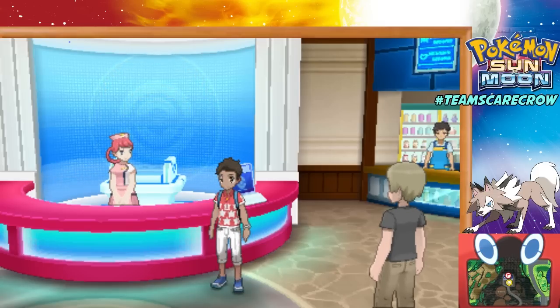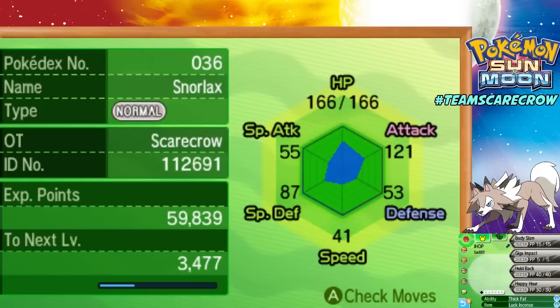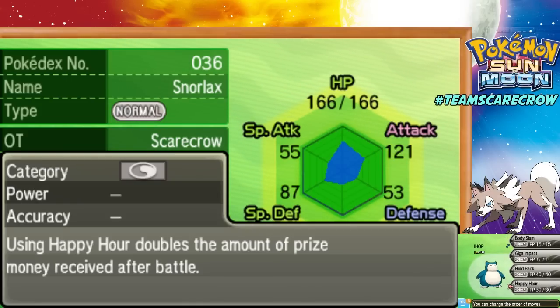So let's take a look at my party right now. It's got a lot of things going on here. Let's start here with Snorlax. Now this was the Munchlax that I obtained by doing the event to get the Snorlax Z. If you want to find out how to do that, go ahead and click the link. I'll post a link to that video — how to get the Munchlax with Snorlax Z. You level up Munchlax, it evolves into Snorlax, and it actually has the event-exclusive move Happy Hour.